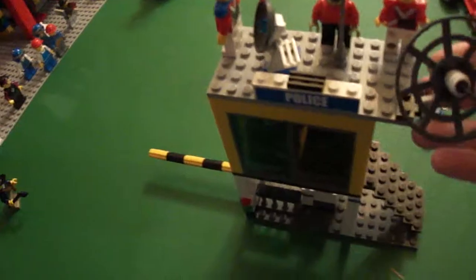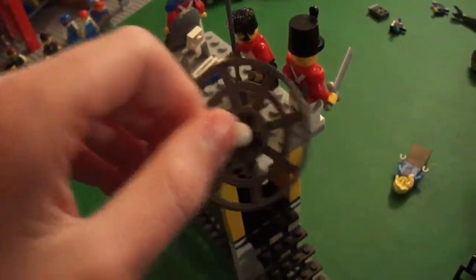Here's the police station thing, which I got with the old police command center. It came with a four-wheeler and stuff. This is big. I'm not getting the new command center because I don't like it — this comes with a lot more. And this is kind of my custom satellite dish.